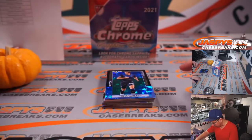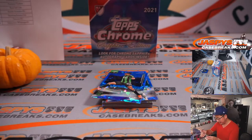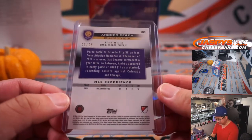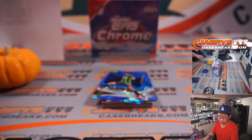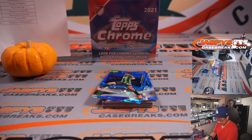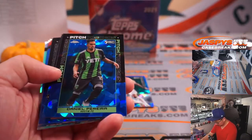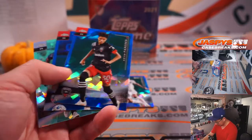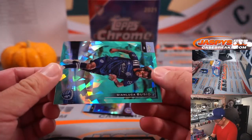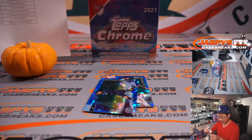I think the two main guys we're looking for are Caden Clark for New York Red Bulls and Ricardo Pepe for FC Dallas. I'm sure some other guys or any parallels might have some extra value too. Andres Pereira, 73 out of 75 for Orlando — that's going to Joshua. Pitch Prodigies look really cool too, some cool inserts. We've got Gianluca Gusillo, 63 out of 99 for Sporting KC — that's going to Will.